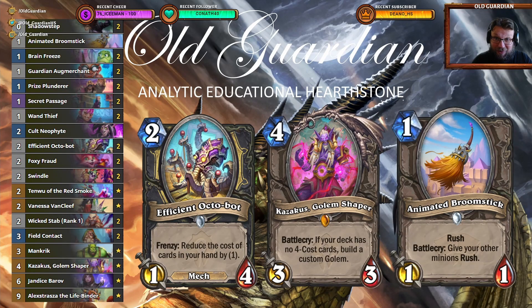Hello everyone, it's Old Guardian here, and these are the best decks to play against Elemental Shaman. Elemental Shaman is currently the most popular deck on the last ranks towards Legend, so reaching that Legend rank is easier if you're playing a deck that can beat it. Obviously one of the options is to play Elemental Shaman yourself, so then you're 50-50 to go against other Elemental Shamans.